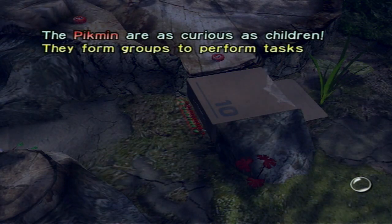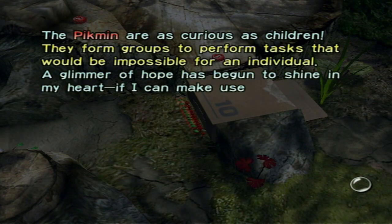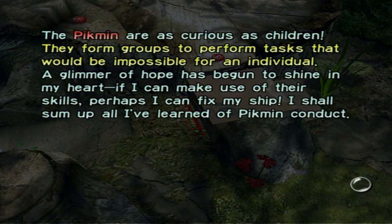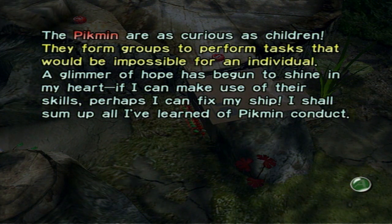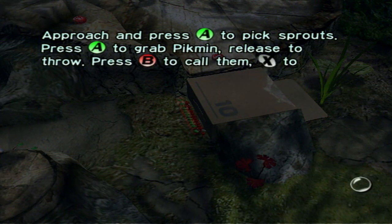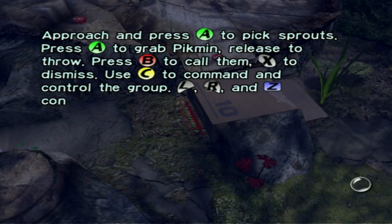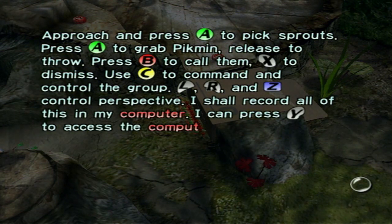The Pikmin are as curious as children. They form groups to perform tasks that would be impossible for an individual. A glimmer of hope has begun to shine in my heart. If I can make use of their skills, perhaps I can fix my ship. Approach and press A to pick sprouts. Press A to grab Pikmin, release to throw. Press B to call them, X to dismiss, C to command and control the group. L, R, and Z control my perspective. I shall record all this in my computer — press Y to access the computer.